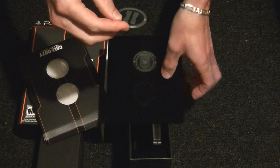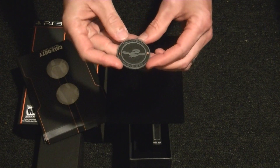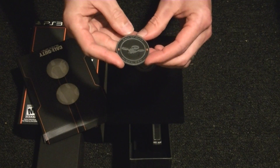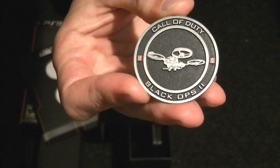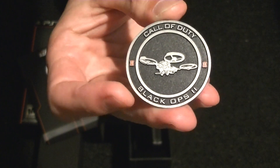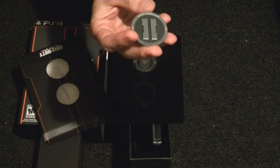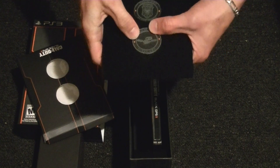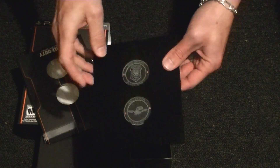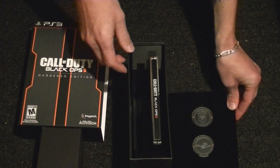The second coin we have also has 'The Future is Black' on this side. Flip it over and there is the drone — 'Black Ops 2' is written on the bottom. Hold it up to the camera so you guys can see the drone — very very detailed, they did a really good job with these collector coins. On the reverse side there's just a number two, and there's some writing on the top — I'm assuming that's a code for something I'm going to need to use. Sorry, but you guys cannot see that part of it.